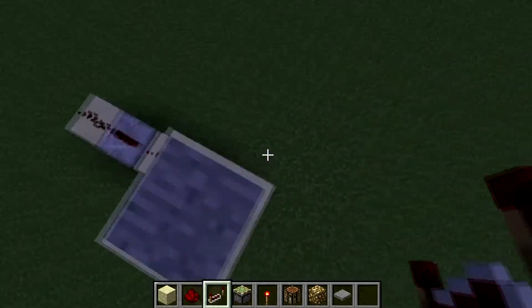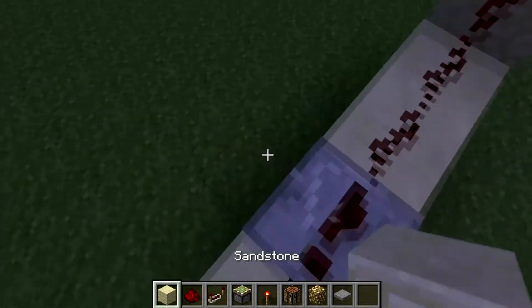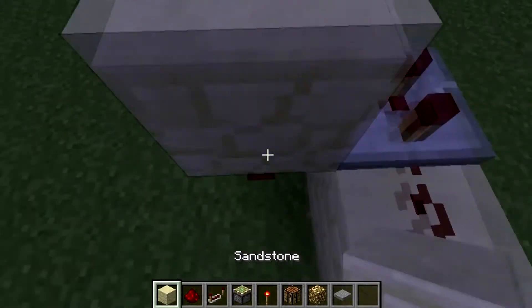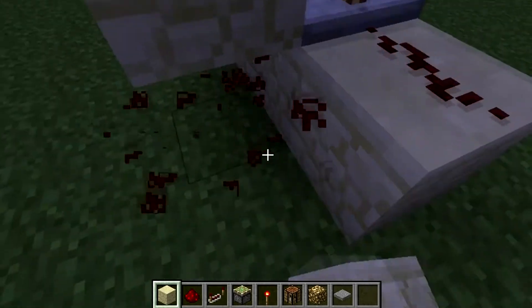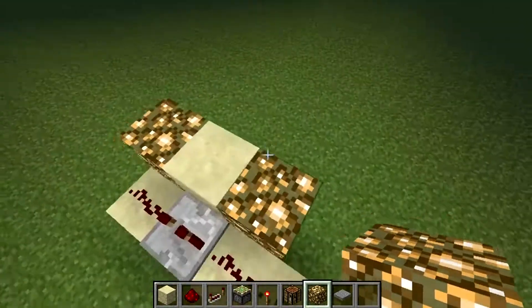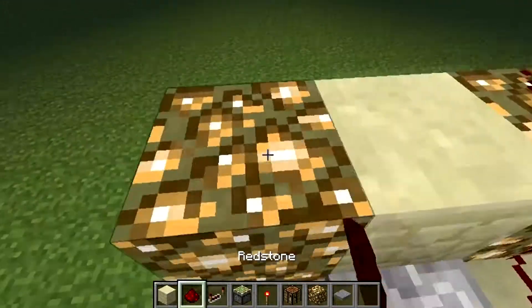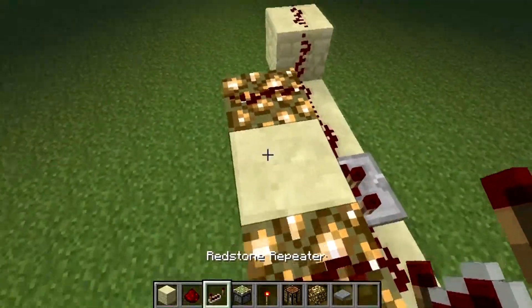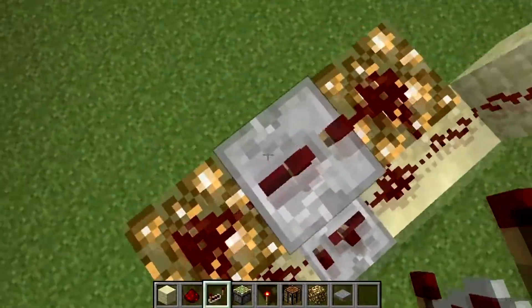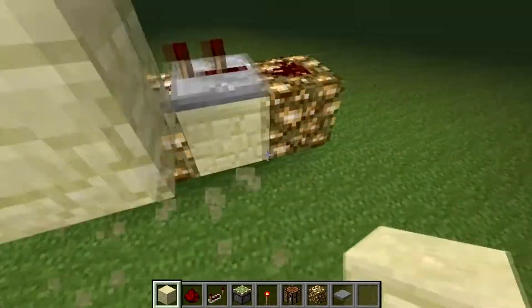Because if it goes through like that, as you can see, it will not work. You gotta put the two, and then you do the same thing as last time — you gotta have the glowstone. Because what it does is it's like an offset: it makes one go on, then the other go on, then it makes one go off.